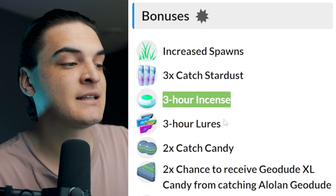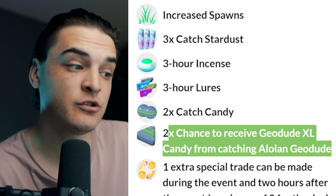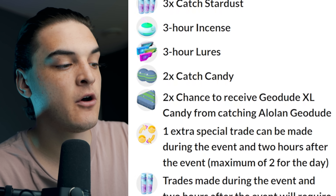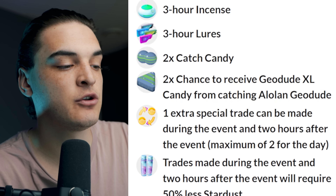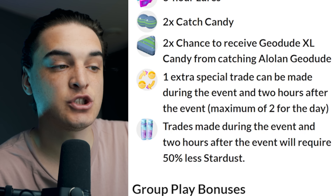A bunch of bonuses going down during the community day: three times catch Stardust, three hour incenses, three hour lure module, two times catch candy, and two times chance of receiving a Geodude XL candy from catching Alolan Geodude — only for level 40 plus players though. One extra special trade per day, and trades during the event will be 50% less Stardust.